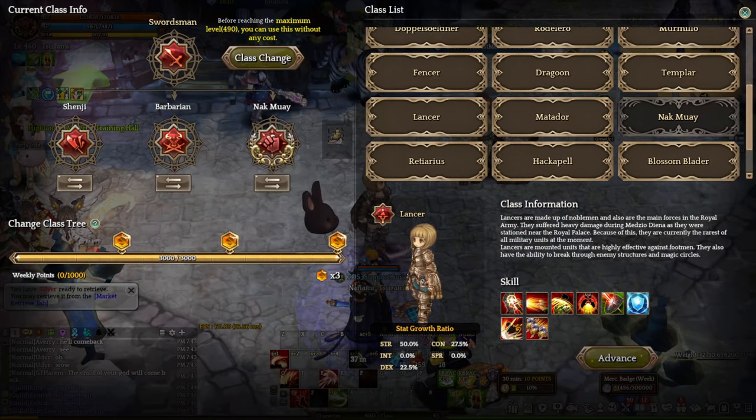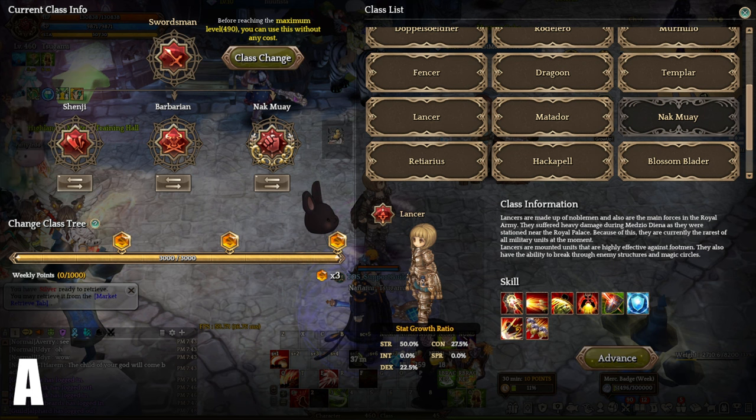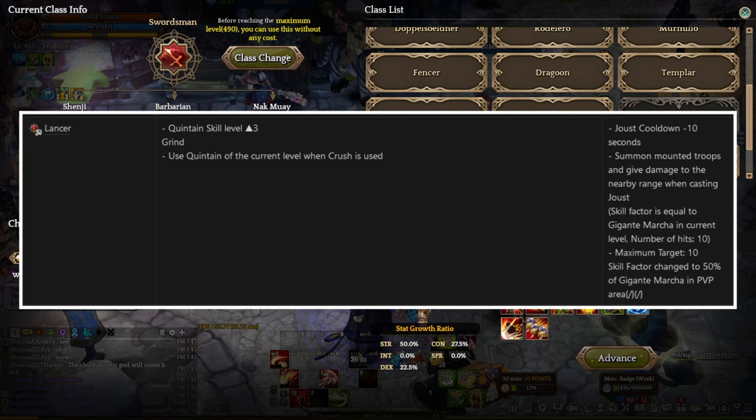Coming right up, we have Lancer at A tier. Lancer is a mounted DPS Swordsman class that specializes in using two-handed spear weapons. While it is very similar to Cataphract, Lancer is more focused on PvP content with an initial buff that is extremely useful against players with high block status. In addition to a few crowd control skills, Lancer has a lot of mobility skills to keep up with enemies. Lancer Vibora increases the level of Quintain's skills and allows it to be used when using Crush. At level 4, it reduces the cooldown of Giouls by 10 seconds and summons Mounted Troops to deal damage to nearby enemies when casting Giouls. The skill factor of the Mounted Troops attack is equal to Gigantic Matcha, and the maximum number of targets is 10. In PvP areas, the skill factor is reduced to 50% of Gigantic Matcha.